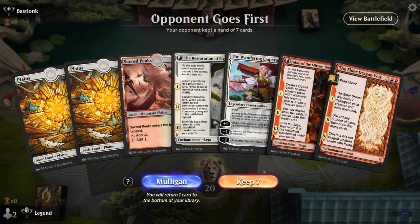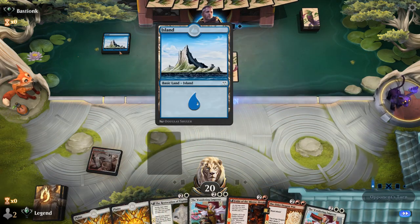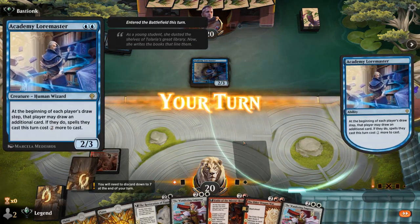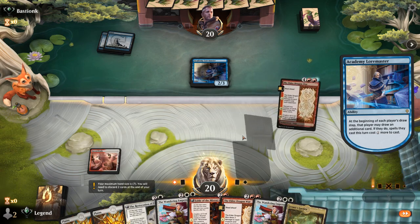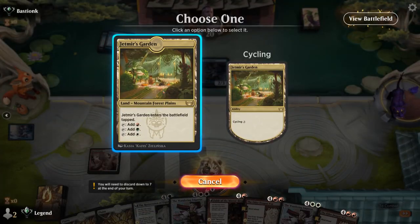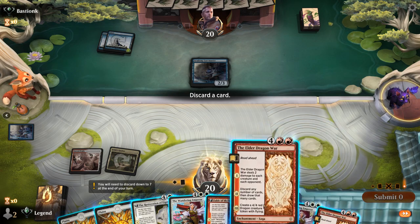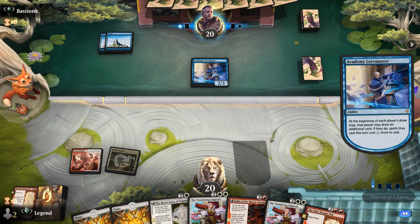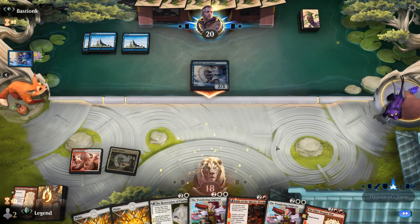We're on the draw and the hand is probably good enough — we can play turn-3 Fable, Restoration to hit our land drops. Although we're up against what could be Mono Blue, which is not my favorite matchup with this deck. And a turn-2 Loremaster is very intriguing. We'll draw an additional card since we don't have a play lined up anyways, and just play a tap land. Discard to hand size — maybe an Elder Dragon War can go. Against a blue deck I like the instant speed on Emperor, since we can draw with Loremaster and still play it in the opponent's turn. This is going to be an interesting game with a Loremaster out.